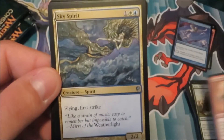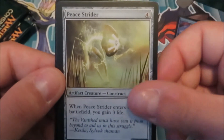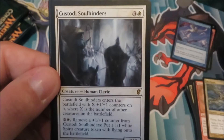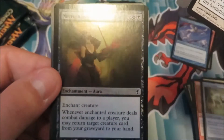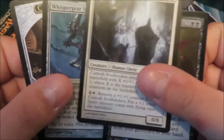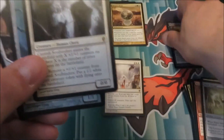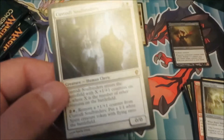Uncontrollable Anger — haven't seen that since the first pack. Sky Spirit, Peace Strider, Custody Soulbinders, Foil Necromantic Thirst, and a Whisper Gear Sneak. That's like the fifth one I've seen people open of Necromantic Thirst.